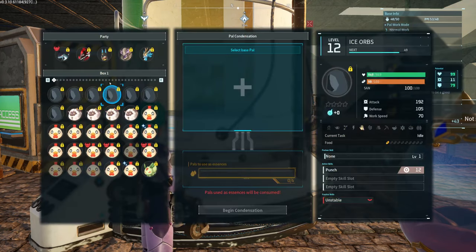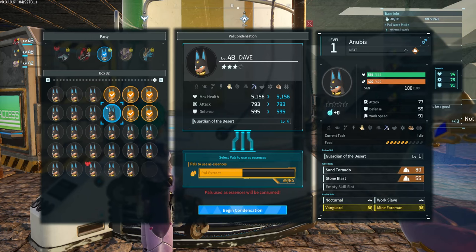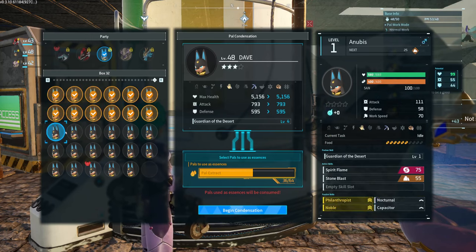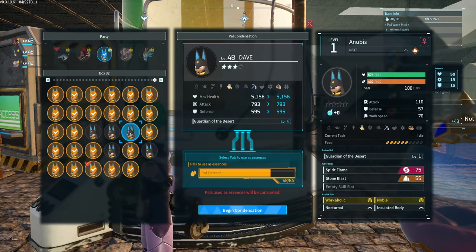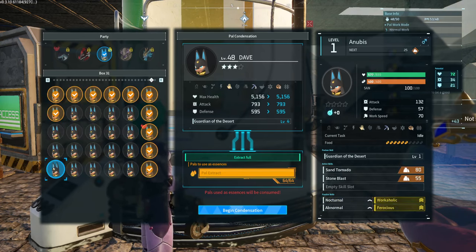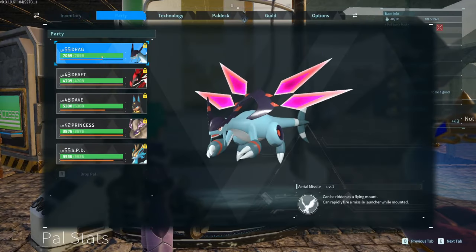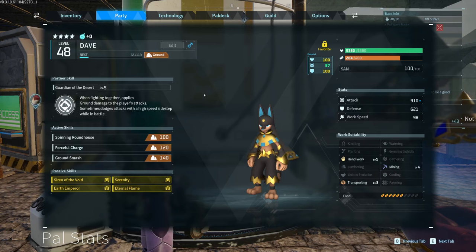You select the pal that you wish to condense other pals into and then you go at it — 116 pals. It's stupidly obnoxious and I personally hate it so much. But boom — we are now four stars. We have an ascension and the power status is active.